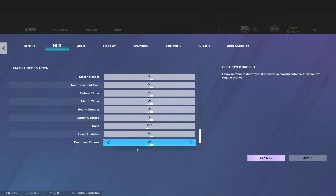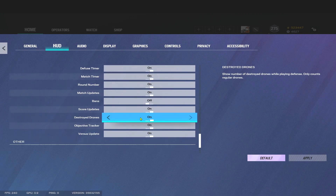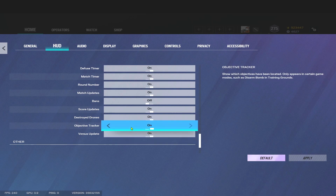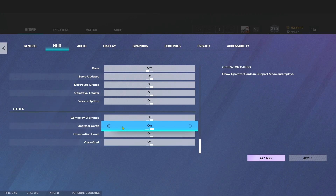New Reinforcement Pool and the drones — you can keep those on or off, I don't see the point of turning them off. Score Updates and Match Updates — you want to know all this in my opinion, so keep that all on. Just going to the bottom of these two, you can turn those off; they're not that important. For me it's just a little bit of extra information I don't mind on my screen.